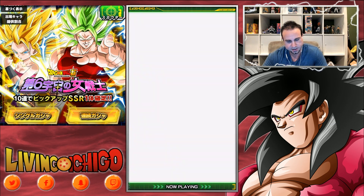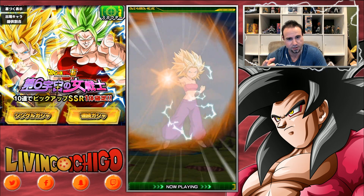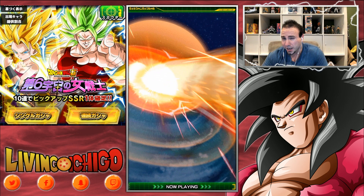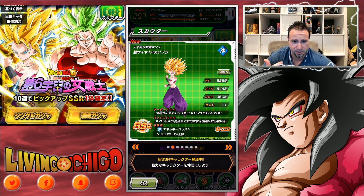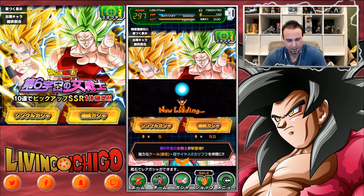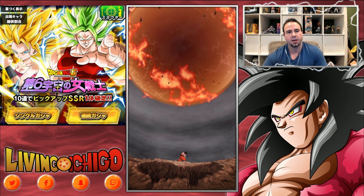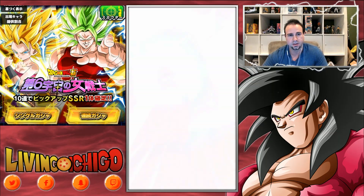Then we got Super Saiyan 2 Califla. Interesting enough, her hair still looks Super Saiyan 1 — I don't know, maybe I'm looking at it wrong. She can counter; I think it's a high chance to counter attacks and a medium chance to counter super attacks. I really want her for my Agility team. Kale would be really good on a Physical team but I don't care much about Physical teams. Anyway, I got enough to do three multis.